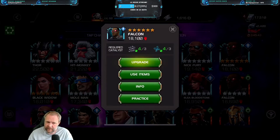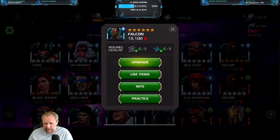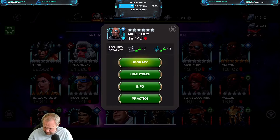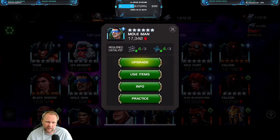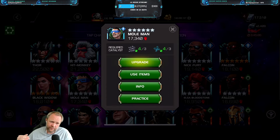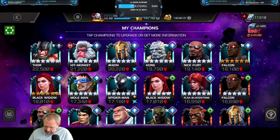Another good champ is Falcon. With Falcon, you just move back, hold block, put on the lock-on, they can't evade, you just keep attacking them. If it runs out, let it expire, go back, start over, put on the lock-on — he's a perfect candidate for this node as well. You can use Nick Fury — when he gets a lot of stacks, he will bypass the evade as well. You can use Mole Man — he has true accuracy, so they won't be able to evade as long as you keep the monster mass low so you don't go above 10, otherwise they will keep evading.